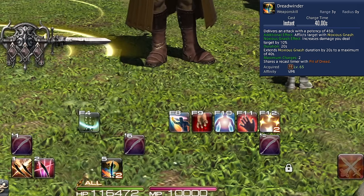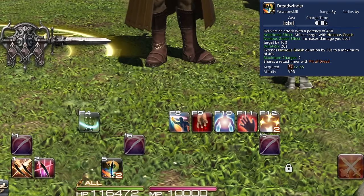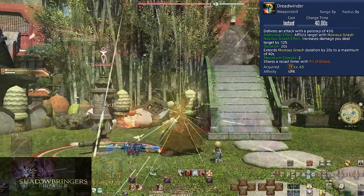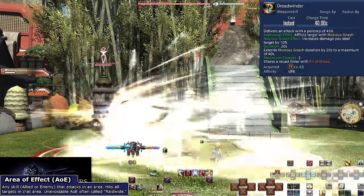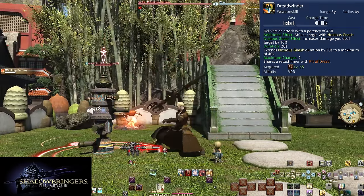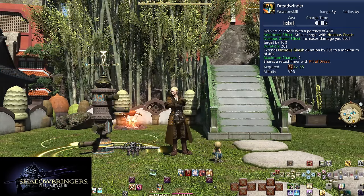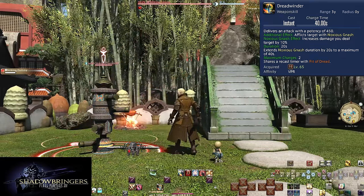Level 65: Dreadwinder. This is our first attack with charges. While it activates the GCD like normal, it has a slower base GCD of 3 seconds and goes on a lengthy cooldown of 40 seconds. It shares these charges with an AoE version, and you can store up to two uses. It does 450 potency, also applies Noxious Gnash, and opens a follow-up combo of two other attacks.